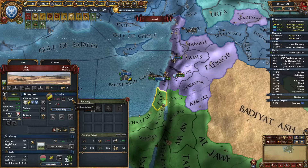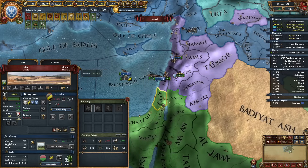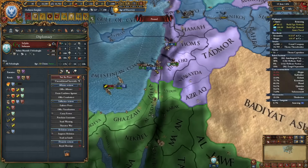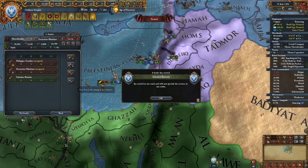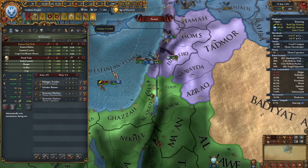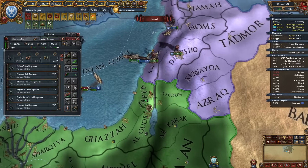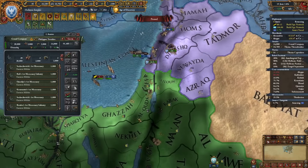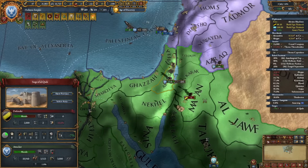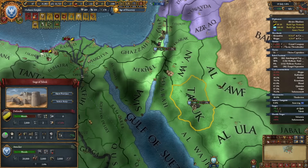These guys are still level 5 military — sucks to be them. Same goes for Seljuks. Let's start this war. Our generals are completely awesome because we have very high army tradition. Let's equip this two-siege guy and go for their fort. We can rush their capital afterwards. Barrage everything — very quick sieges, insanely quick.